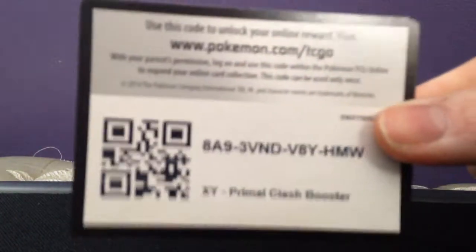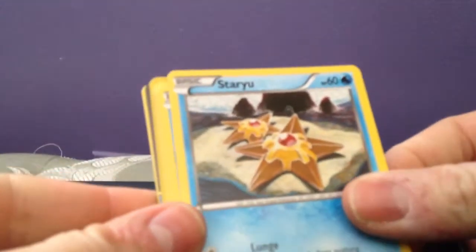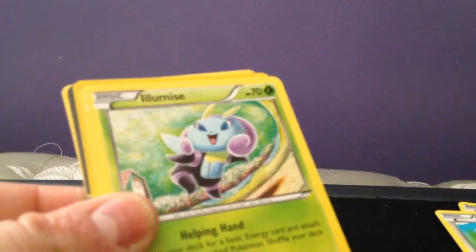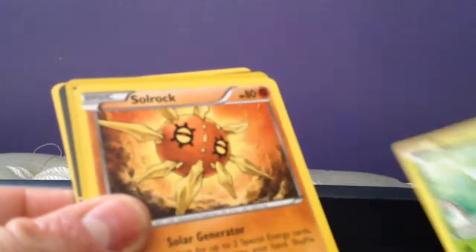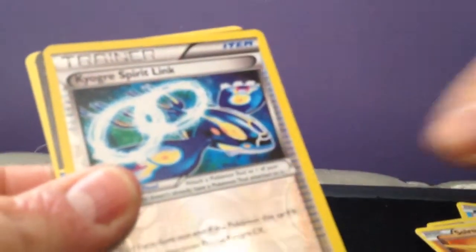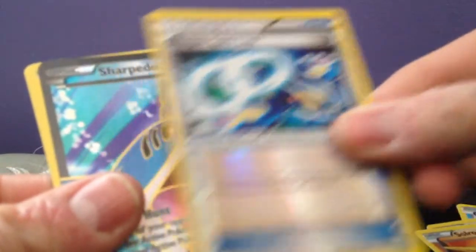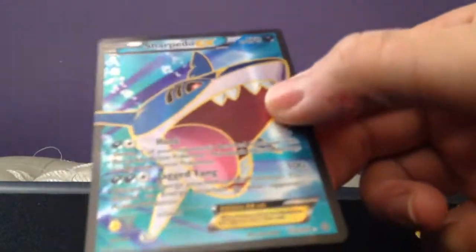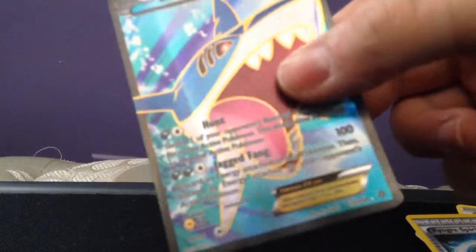Okay, here is the code. We have a Staryu, Clampearl, Bunnelby, Yomis, Solrock, Wailord, Kyogre Spirit Link. Ooh wow — Sharpedo Full Art EX, awesome! Yay! Put that over there. Then we got Archie's Ace in the Hole, Masquerain, and Acrobike.